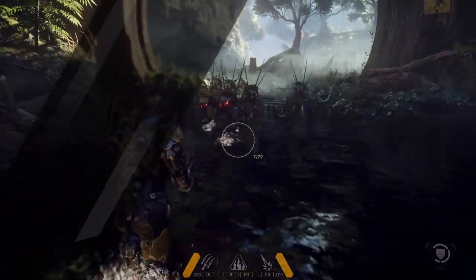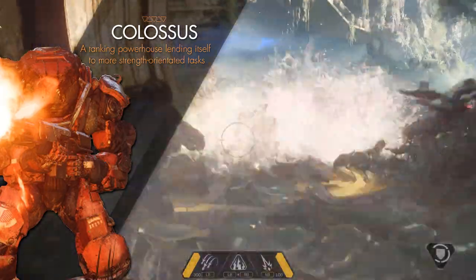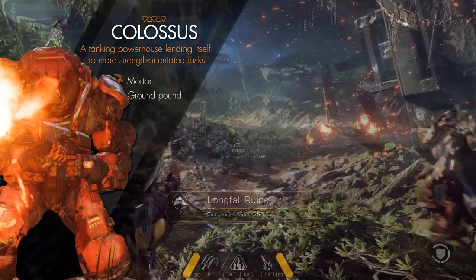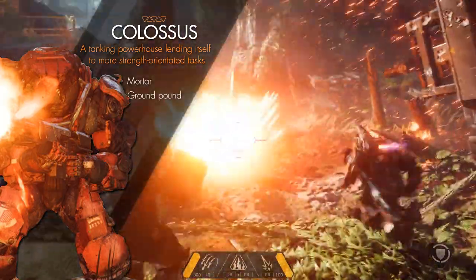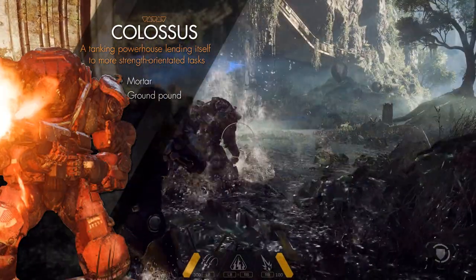The second javelin we saw is the Colossus. The Colossus is a heavy, tank-like suit that's much bulkier than the Ranger. It's large and comes with a shoulder-mounted mortar that causes massive explosions, and it also seems to have a ground pound attack — like a ground slam.